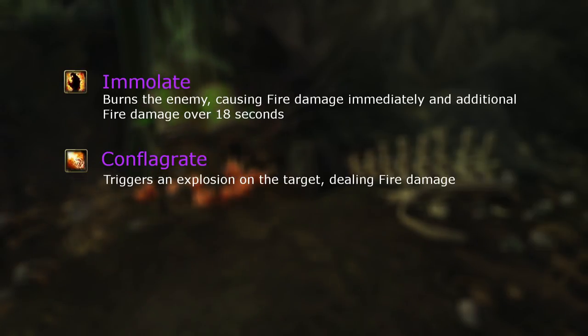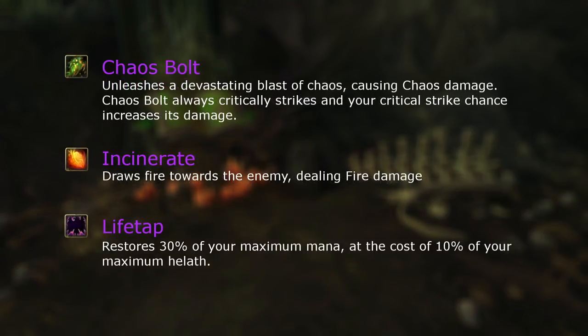Conflagrate is instant cast, generates a shard, and has two charges. The cooldown is reduced by haste. Chaos Bolt costs two shards and always crits, with crit rating increasing the damage. It is your main shard spender.